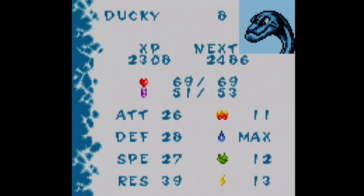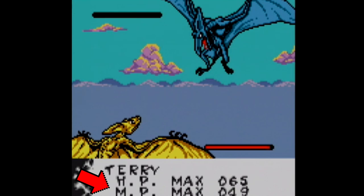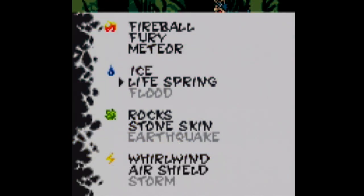In addition to physical attacks, all six dinosaurs can harness the power of four elements. At a glance, it might look like the same old tired thing that you'd find in any other game with a magic system, but it's not. While magic point totals increase as a dinosaur levels up, gaining experience doesn't directly translate into learning new spells to cast, and the spells can't be found or bought either.